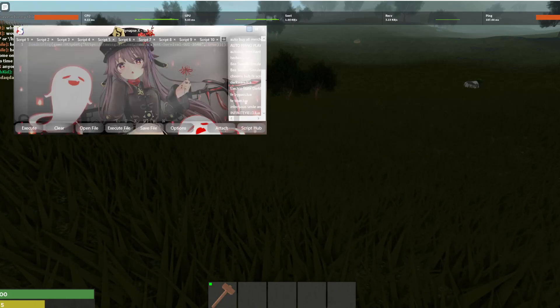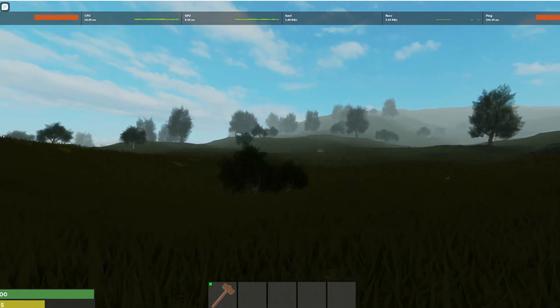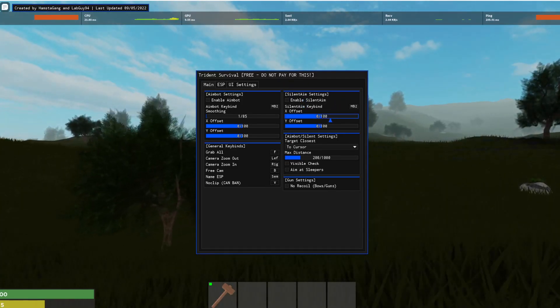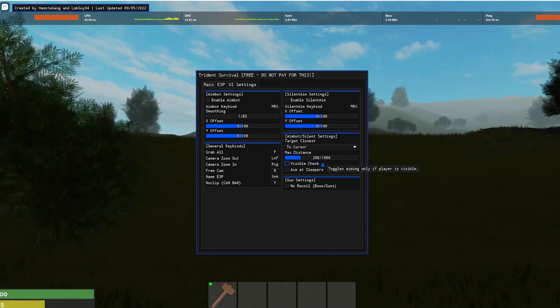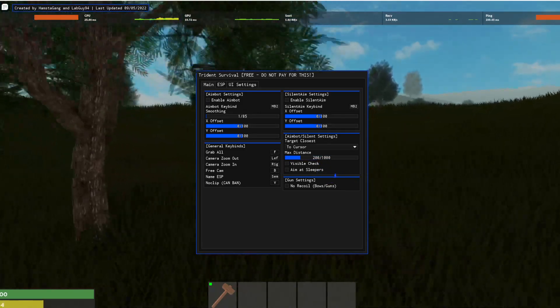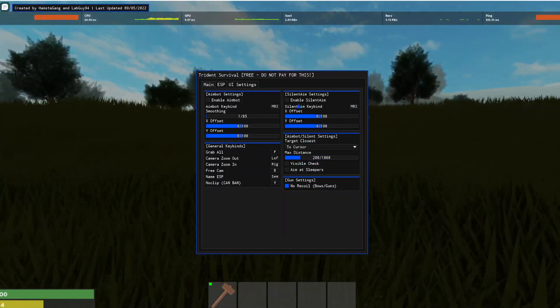There's one — it should pop up. You have silent aim and you can edit settings.